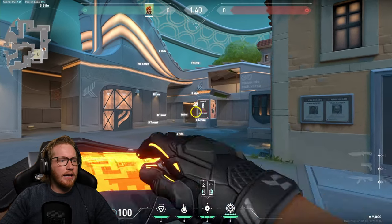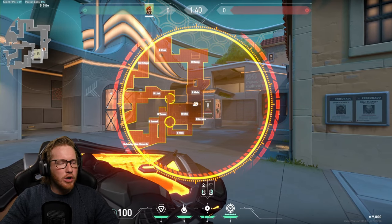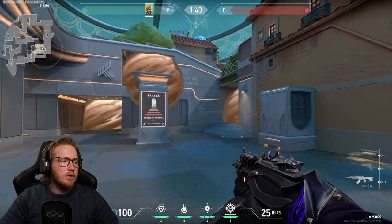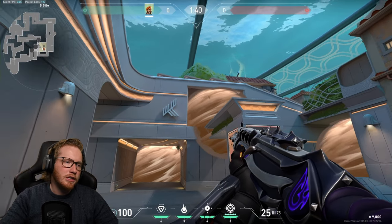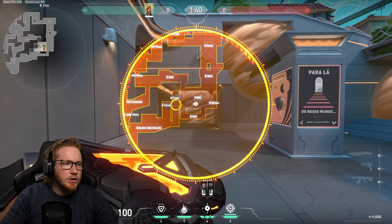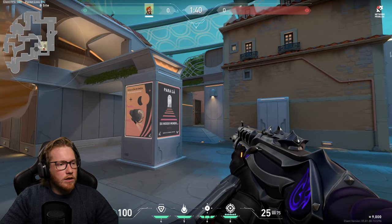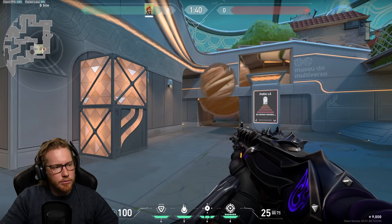For attacking B site on Pearl, the default smokes I like are B link — only if you don't have mid control — obviously tower as well, and then the back section on tunnel. You don't want to put the tunnel smoke too close or it'll stack up next to the tower one, so put it further behind. And obviously don't smoke B link if you have mid control because then you're smoking your own teammates off.